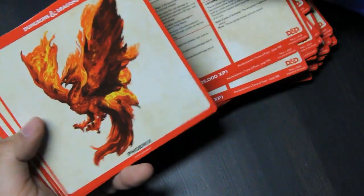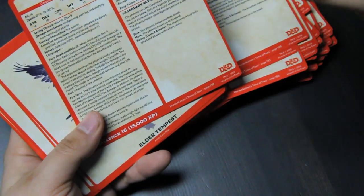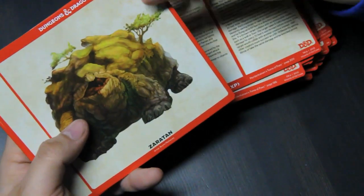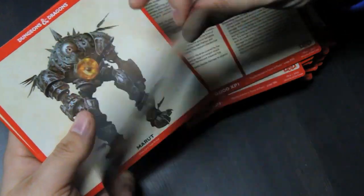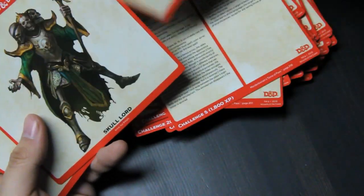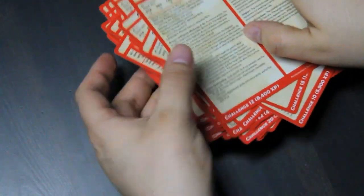Leviathan. Phoenix — again, Phoenix is one I'm not super happy with making it this super legendary elemental. I like Phoenixes more as a bird, but they did what they did. I can design my own Phoenix if I want. Oblex, Skulllord. Not very many of them lacked art — as I said, generally most of them were going to have art in the books, being the more epic monsters.